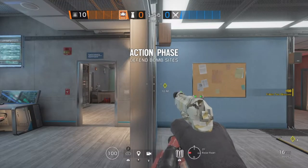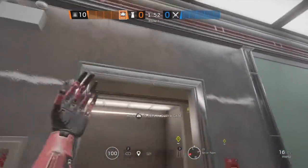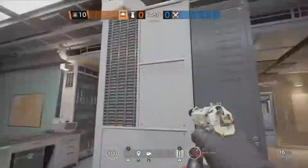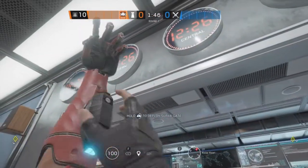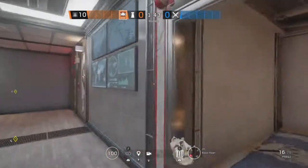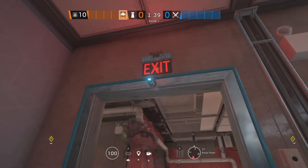The first site for the next map, Canal, is Radar Room and Server Room. Starting off in Server Room, we're going to be putting an Aruni on this doorway. Heading over to Radar Room, we're going to be putting one on this double doorway, and the last one is going to go on this doorway, also in Radar Room.